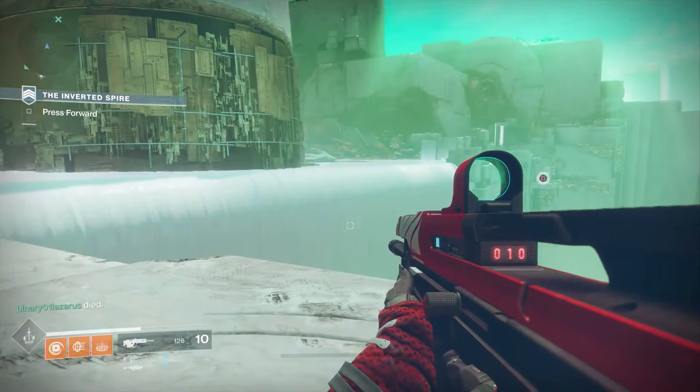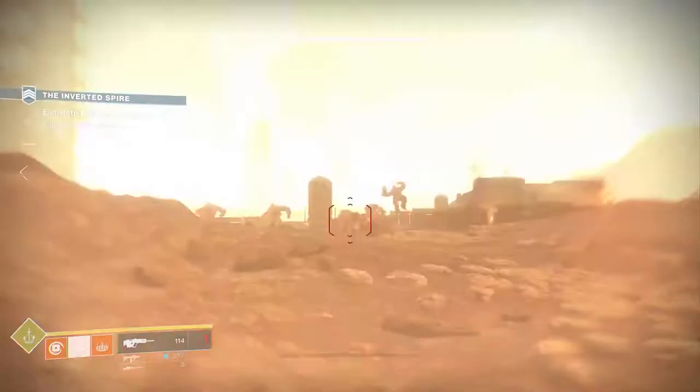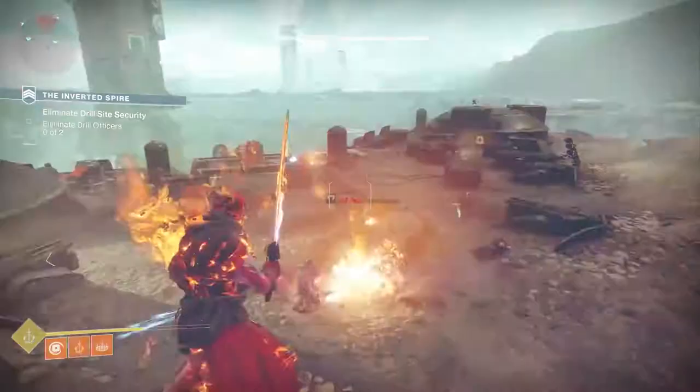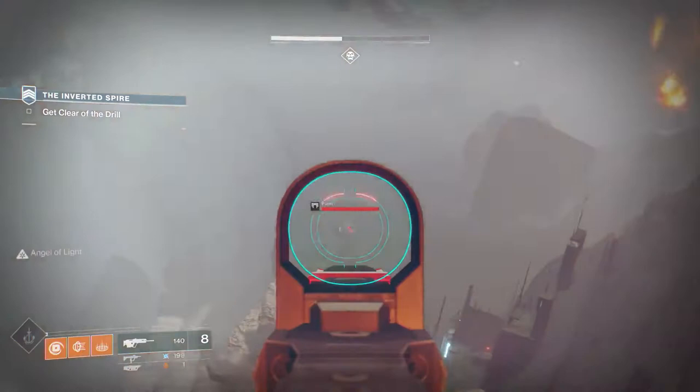In the Inverted Spire, about maybe halfway through, you come across the Cabal Red Legion, and they've been on this planetoid Nessus, the new destination, and they've been boring out a hole in the middle of this destination looking for something. And this drill — you see it, and it's not just in the background. It's right there in the combat space, and this drill's going around with these circular blades.